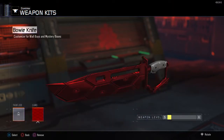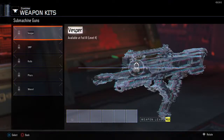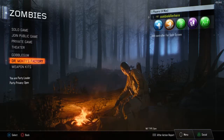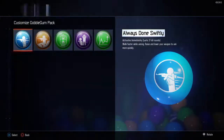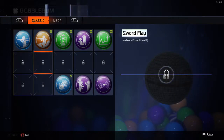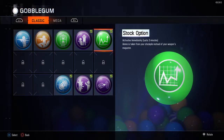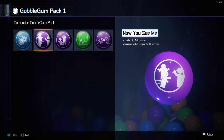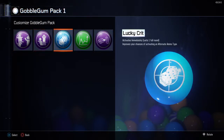Got my Bowie knife to level 5. Still having one of these permanently unlocked — I still have to finish them. Got 185 liquid divinium so far, saving up for when the new stuff comes out.